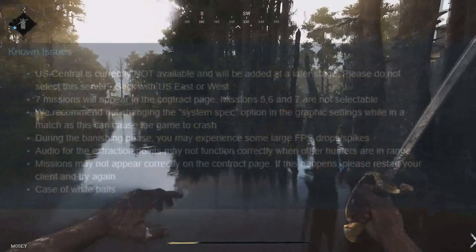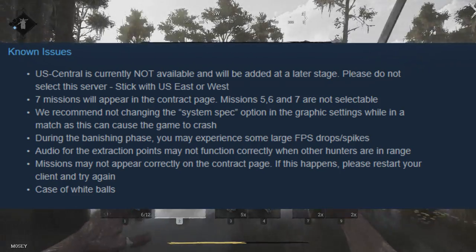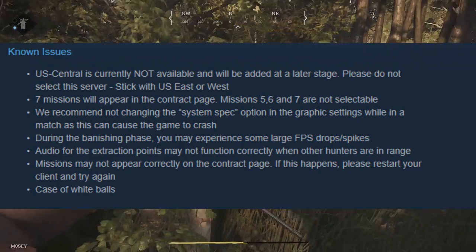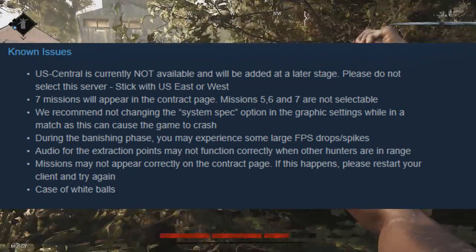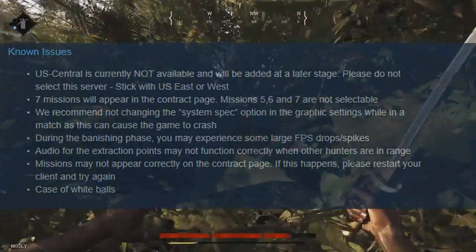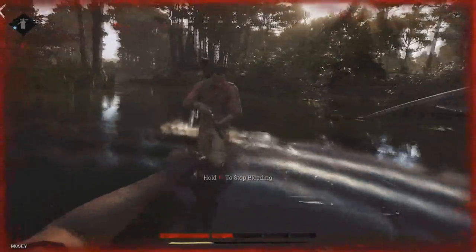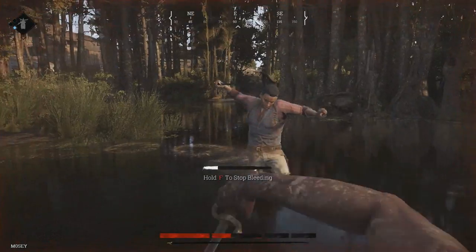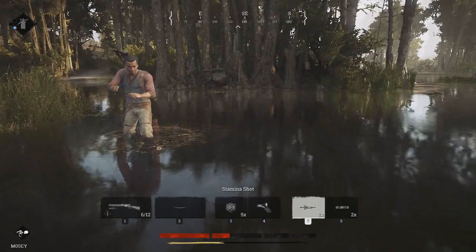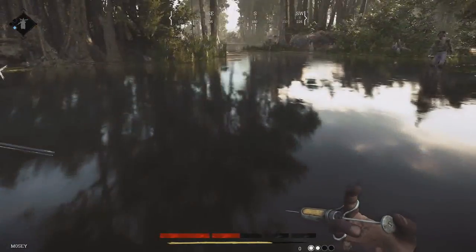To start off, some known issues that came out with this patch: you will not be able to play on the central servers — you're going to need to select either Eastern or Western if you're playing NA, but if you're EU you should be fine. Next up, they added seven bounties to the screen selection, though currently five, six, and seven you cannot play. Something really interesting is that you can see they added two bounties in one game, so you hunt both the spider and the butcher on one bounty.